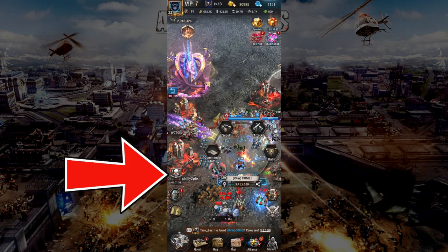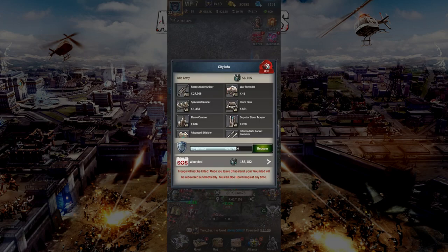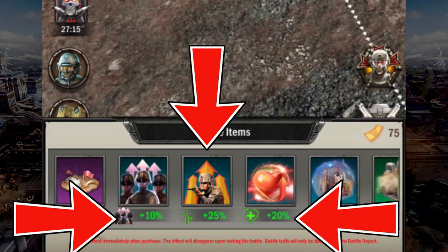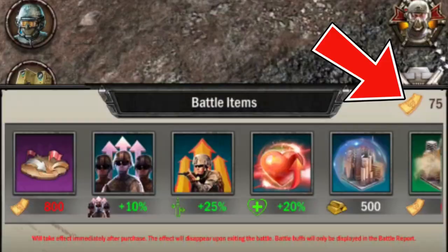When you first enter the map, there is a timer countdown and every minute counts, as you need to make the best use of your time to earn points. When you first enter the map, you have an auto shield that activates for the first 5 minutes. Afterwards, you cannot activate your peace shield through the city buffs — you will have to buy them for gold, and it will only last for 30 minutes. There are also other buffs that you can obtain which stack with your city buffs, which you would have already activated before entering Chaosland.